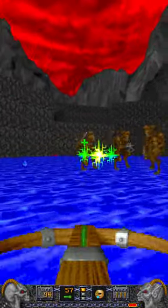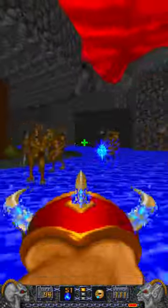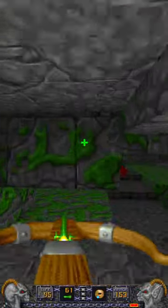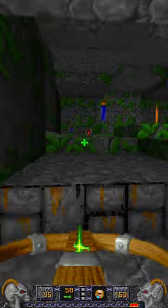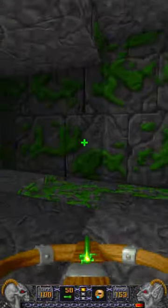It's time to avoid booby traps in E2M6, the Labyrinth. In case the name wasn't enough of a clue, this map's gimmick is about mazes, including a surprisingly cool one with low-hanging ceilings early on.